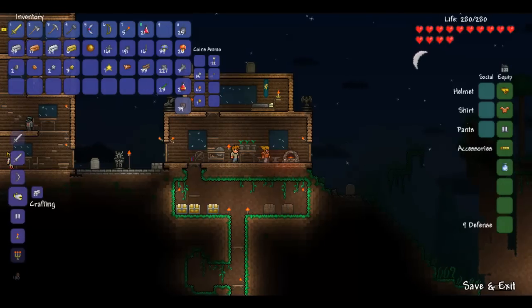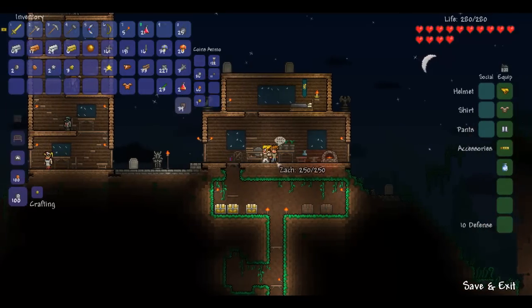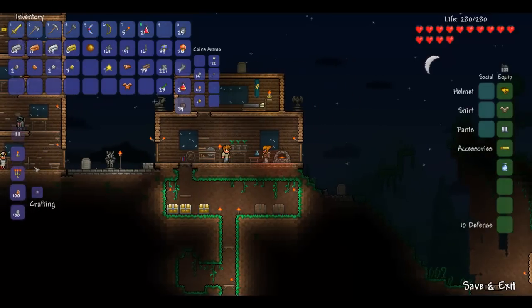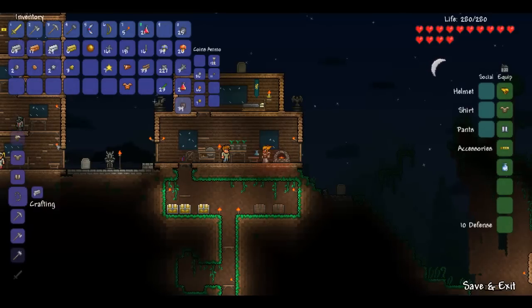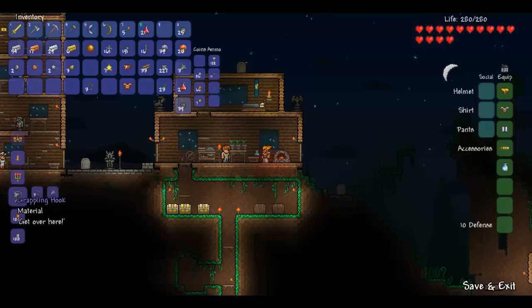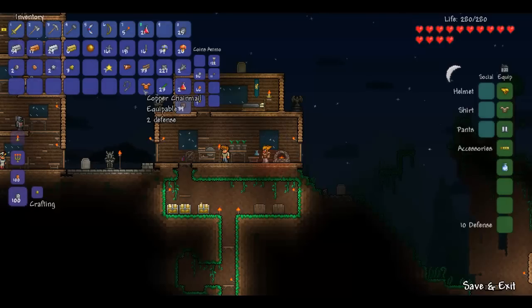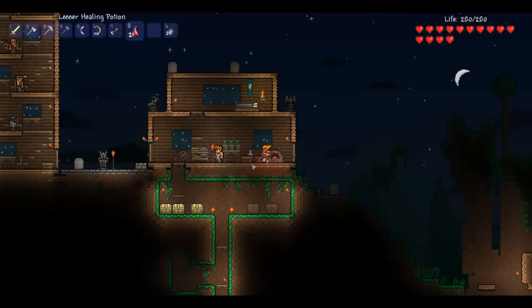I can make silver chests — that sucks. I can make an iron chest; it's going to be better than the bronze one I have. I don't have any choice because I want to go and kill the Eater of Worlds. I also need three of these, one chain, and one hook to craft a grappling hook. Very useful — I think they added a quick button for that which is E. Nope, they didn't.